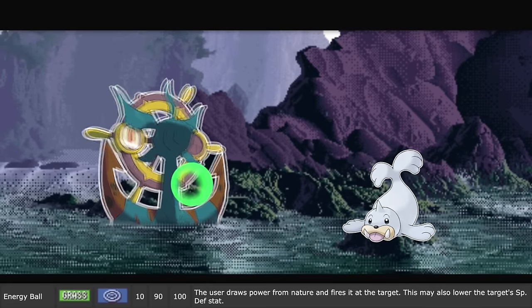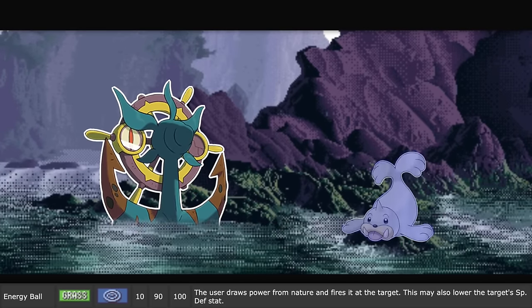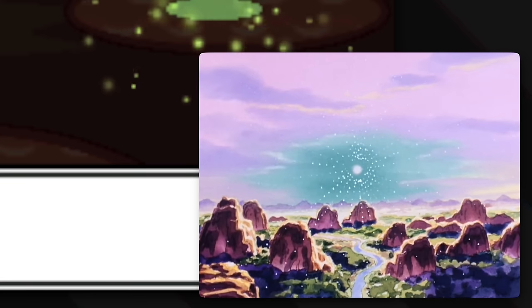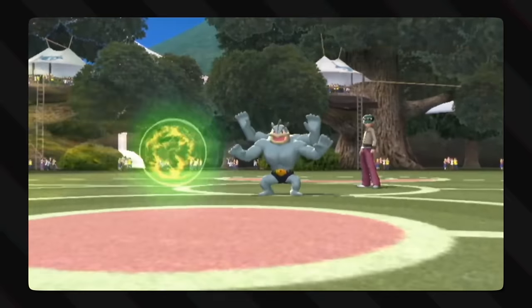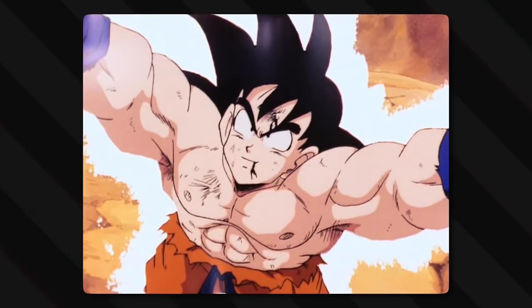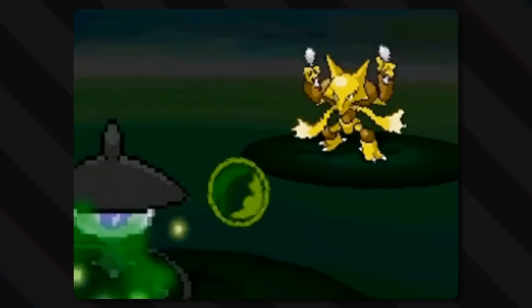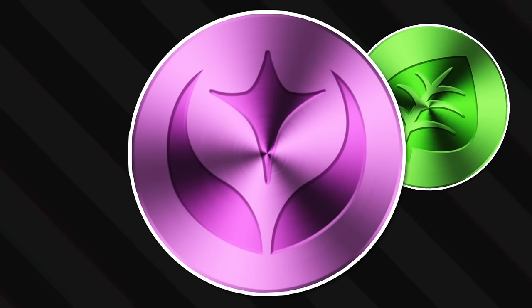Energy Ball: the user draws power from nature and fires it at the target, and this may also lower the target's special defense stat. It's like Dragon Ball Z's Spirit Bomb, but nature-themed. But it was already nature-themed — now it's green! And it takes only one turn, because the Pokémon world is filled with just that much more life and power. Basically, this is just a concentrated ball of infinity energy that originates from nature, and thus it is grass-type — even though fairy-type would also work.